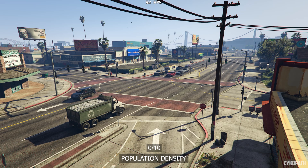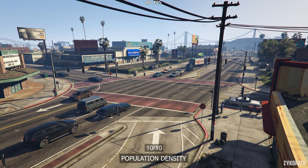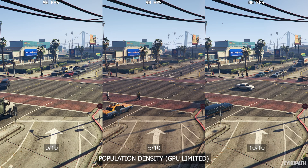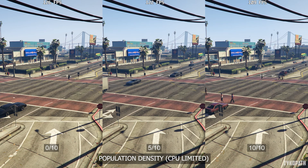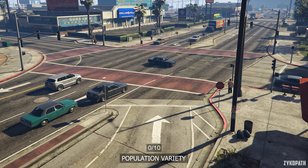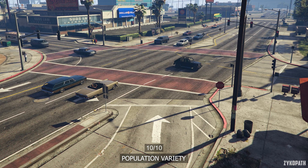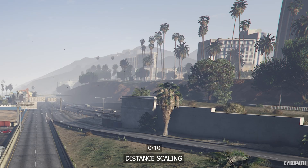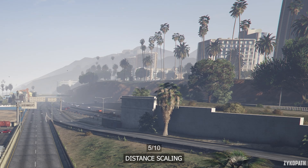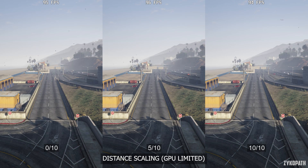The population density setting controls the amount of NPCs that can be seen on screen at once. Performance-wise, when GPU limited it barely affects performance. However, when CPU limited, the max value can noticeably impact performance. So my recommended value here is 7 out of 10, especially if you are being CPU bottlenecked. The population variety setting controls the amount of different instances or variations of NPCs and vehicles that can be seen at once. It takes up some VRAM usage, so if you have spare VRAM, max this setting out. The distance scaling setting is vital to the base image quality of the game, as it controls the level of detail of objects in the distance, and it only slightly affects performance when GPU or even CPU limited. So keep it maxed out.